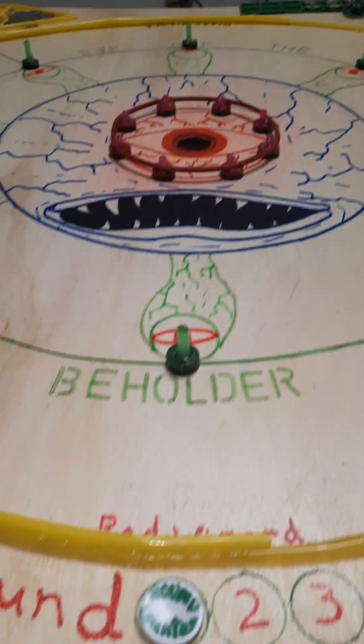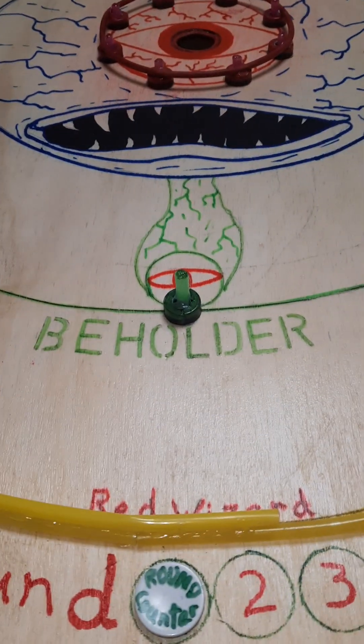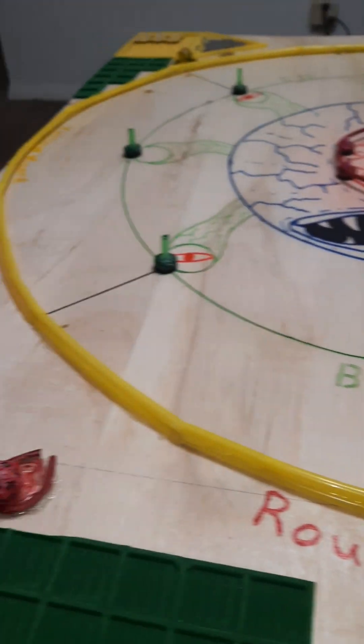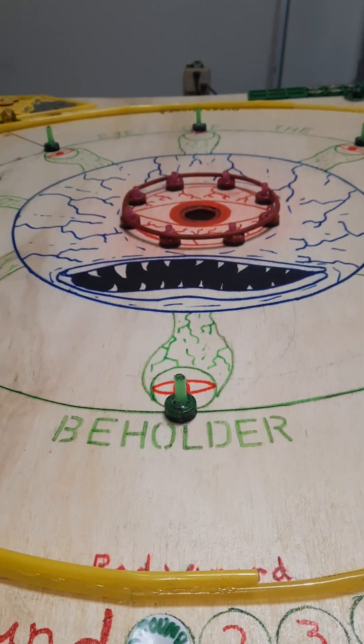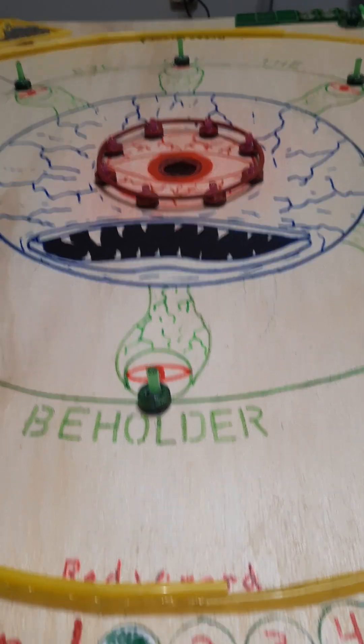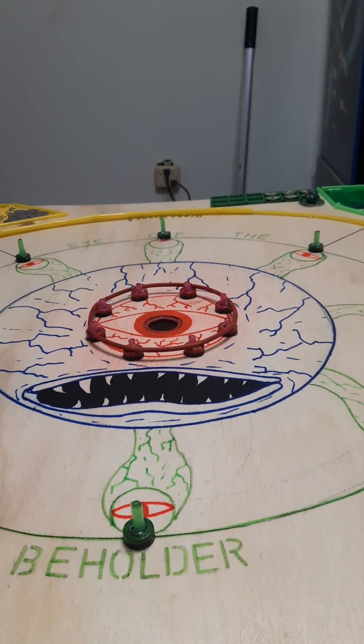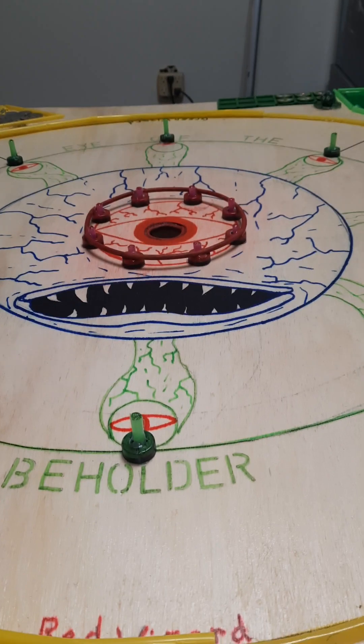Four wizards are battling the beholder, defending the town of Crockanel. They call this 'Eye of the Beholder.' The first wizard to 100 points will kill the beholder. The wizards have five rounds to kill the beholder, or the beholder kills them and destroys the town of Crockanel.